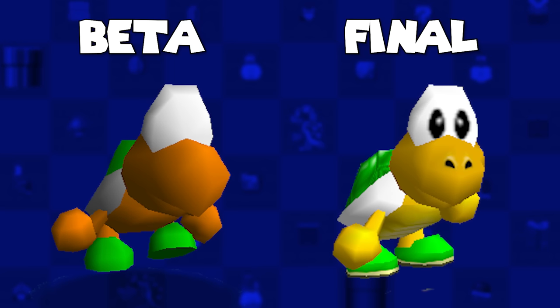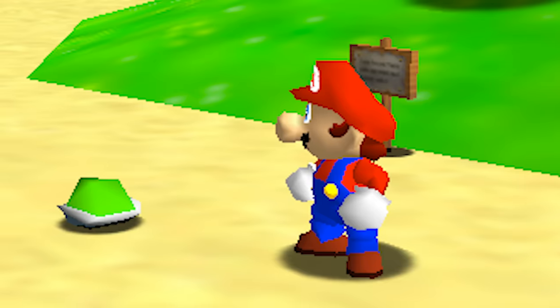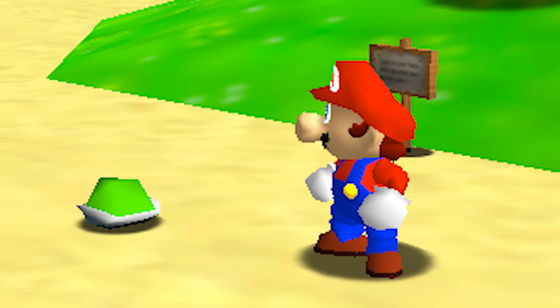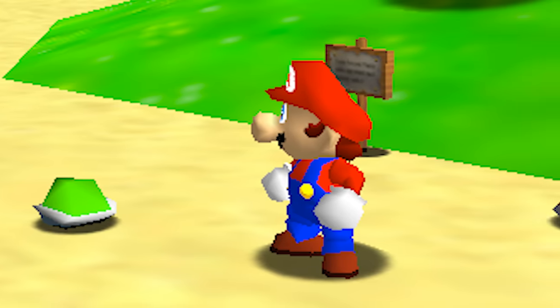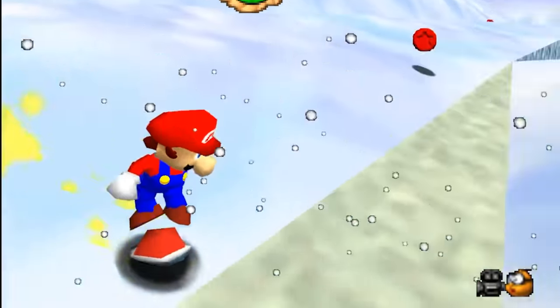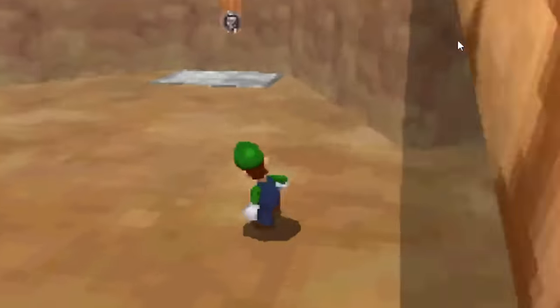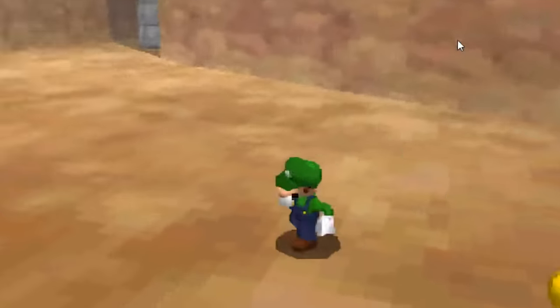Koopa Troopas also had a beta model which had a much simpler shell and shoes, of which can be found in the final game's data as a rideable shell. Along with a red shell actually being found, that might point to the team even considering red Koopa Troopas too — which Mario 64 DS even considered bringing them back, but scrapped ultimately.